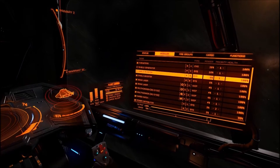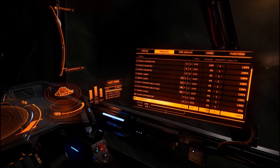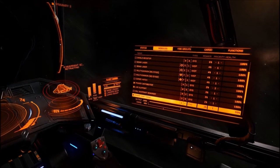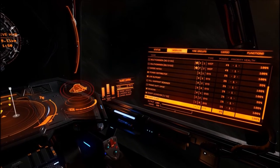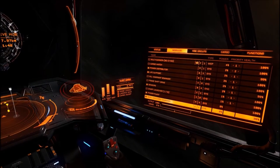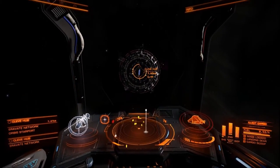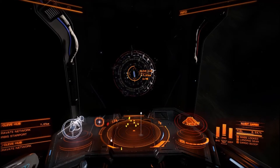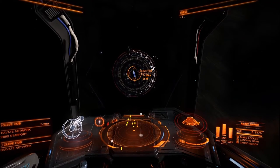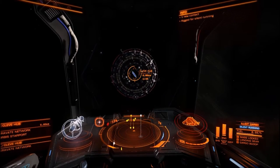Sensors you need to leave on so you can request docking. Chaff launcher — off. Power plant — on. We do that so our ship, when we're in silent running mode, absorbs the least amount of heat possible. Silent running mode is usually macro'd to Delete for everybody, and you're going to need to do that for this.